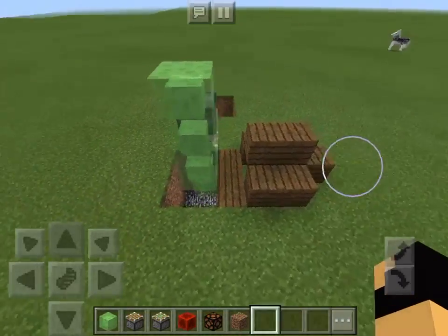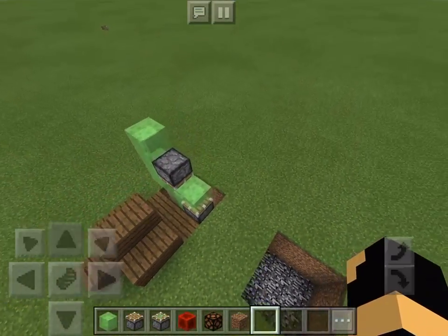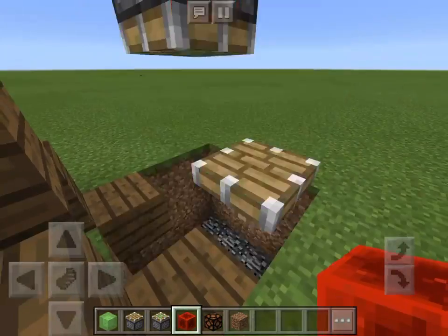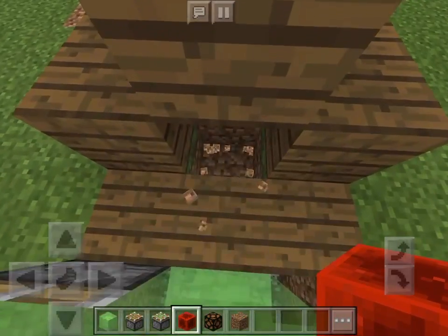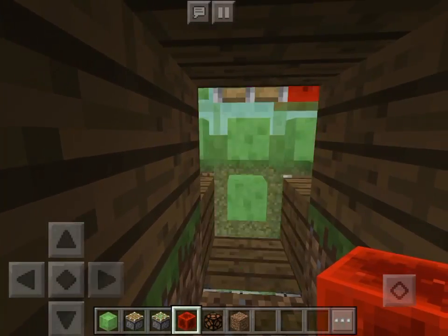So as you can see I have my little redstone contraption. I will be teaching you guys how to build it as you see over here. I'm just going to place this redstone block right here. And if you just simply stand here and keep going forward, you go into your secret hideout.